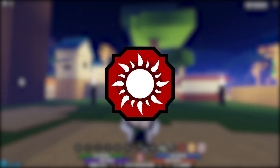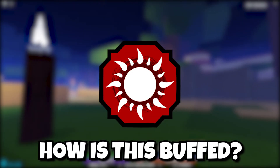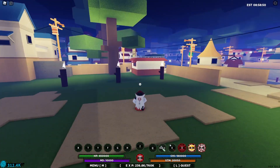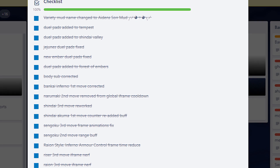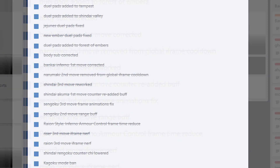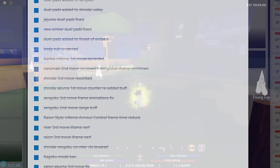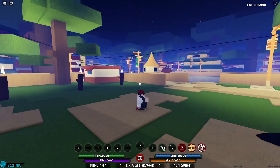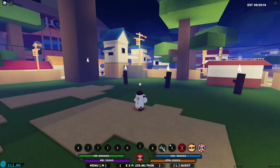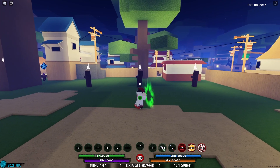The bloodline we are going to be using today is Shindai Akuma. You might be asking how it was secretly buffed. If we look at the update Trello, you can see they did rework Shindai's third move — the stun. They literally increased the damage in mode and without mode, so it does a lot of damage. I think it also puts enemies to sleep for 0.5 seconds more, which is really useful in combos.